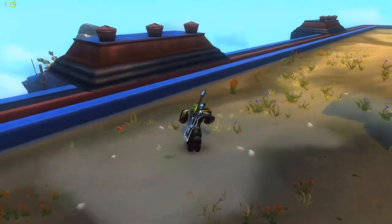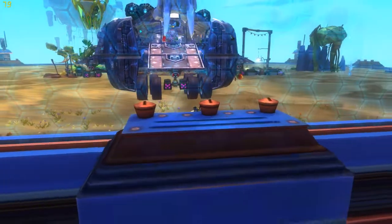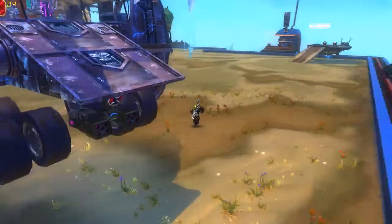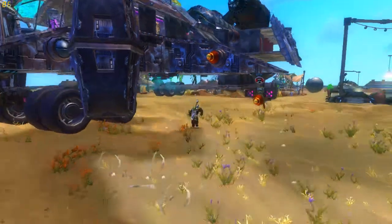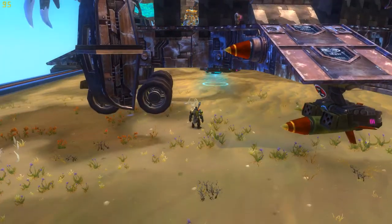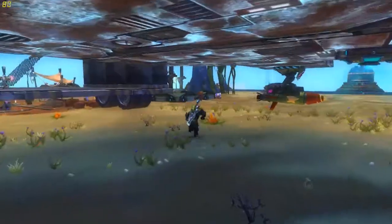Right now I believe I have somewhere in the neighborhood of 60 missiles on this ship. It has an intimidating presence — very heavily armored. This vessel would come down to support ground troops and actually put troops on the ground. The bottom hull plating under the command section is an entire story thick. You're not going to really penetrate this armor with anything they've got in Wildstar.